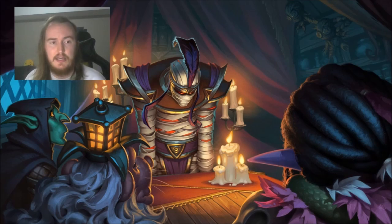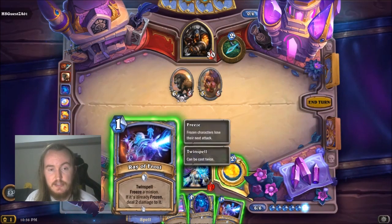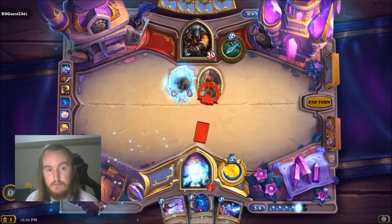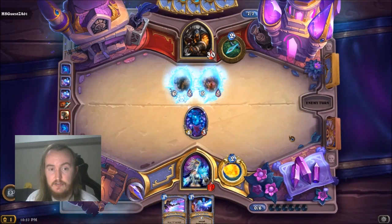So let's have a look at a Twin Spell that can give us a Tempo advantage. Ray of Frost is a Mage spell that costs 1 mana and freezes a minion. If it's already frozen, it deals 2 damage to it. And importantly, it's also a Twin Spell, so it has a lot of flexibility. Looking at an example here, we can see a board state where our opponent has 2 powerful minions in play. We can use Ray of Frost to freeze both of them, essentially removing them from activity for a whole turn, whilst we develop our own Cosmic Anomaly. This means we're going to have initiative, as our opponent is not going to be able to attack with their frozen minions during their turn, and we're going to be able to attack with our minion before they can.